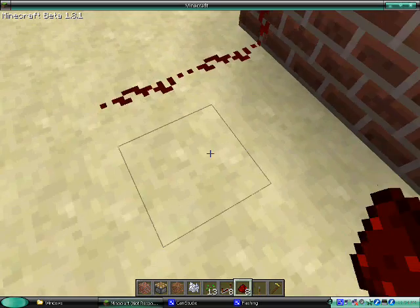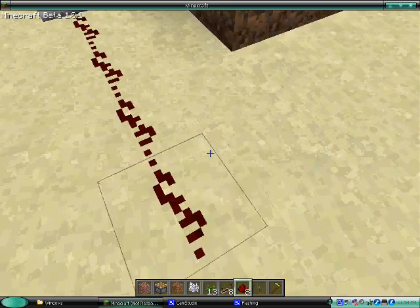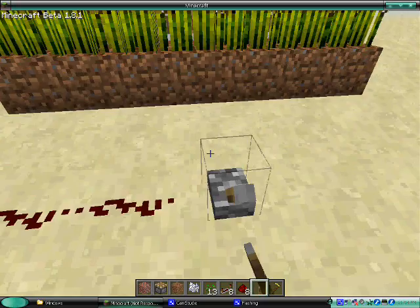We will run a redstone wire along the back of it here, and then run our wire back to wherever. You could do much more complex than this, but it's just a simple design.